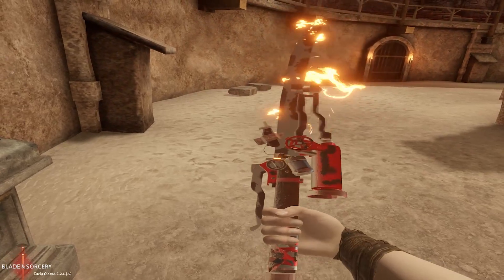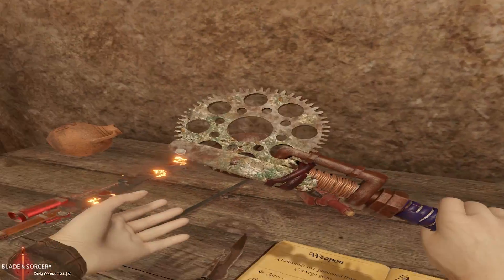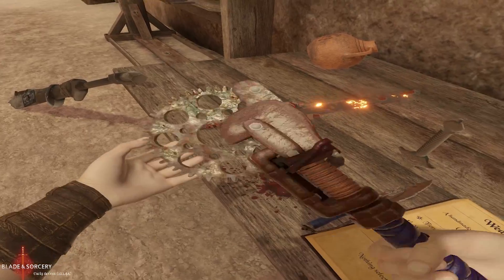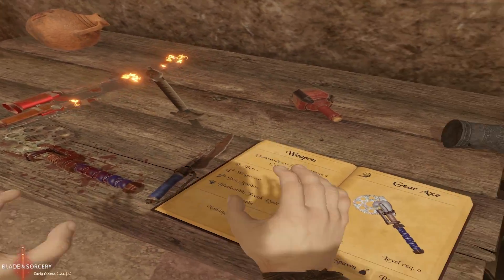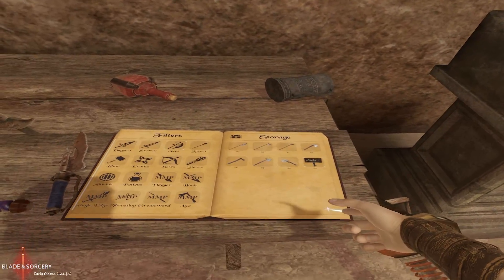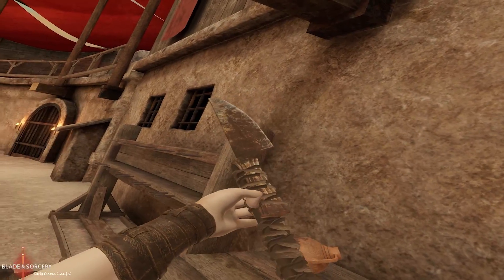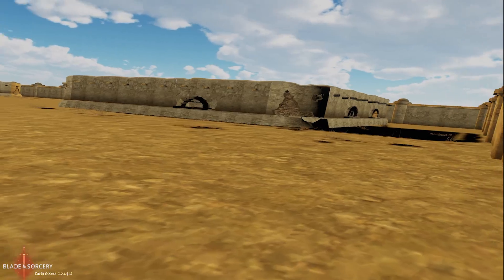Moving on to the axe category, first is the gear axe which appears to be made out of a pipe wrench and a gear - not actually in fallout but looks like it totally could be, wrapped with blue tape for the handle. Additionally we have the nuka breaker from Fallout New Vegas's Gunrunners DLC - the giant Nuka Cola neon sign attached to a handle. And for our final weapon we have the cosmic knife spear from the Dead Money DLC, which is really just a kitchen knife taped onto the end of a stick, but still really cool to have.